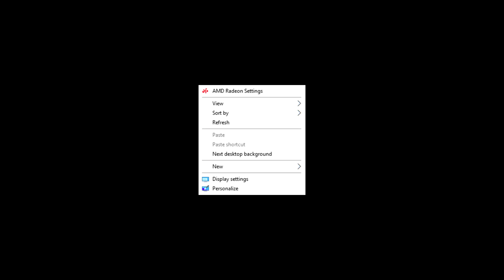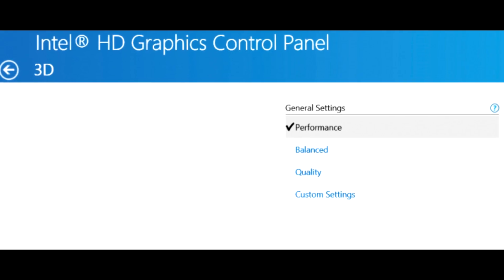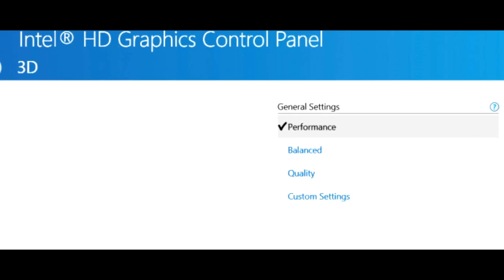Now for AMD: right-click on the desktop and open the AMD control panel, then copy the settings shown. If you have an Intel graphics card, set the setting to Performance Mode.